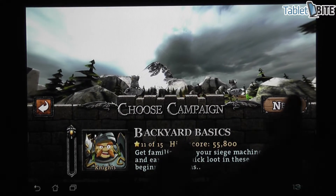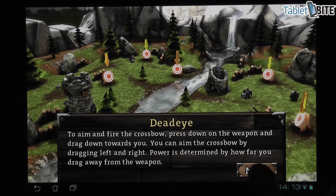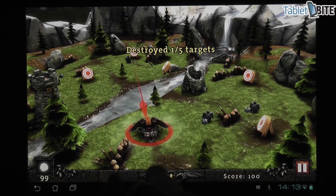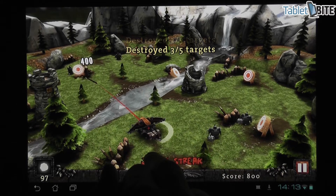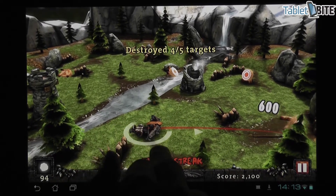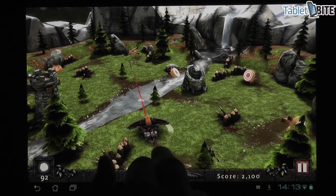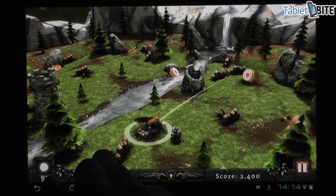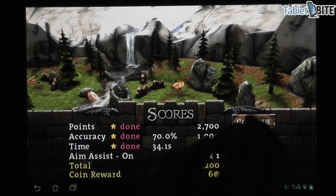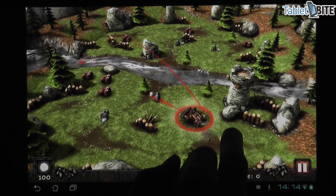Let's go ahead and play. First I'm going to show you the single player — there are a bunch of different missions. I didn't save my progress so this is just the first one. I'm going to have to hit all these targets with my war machine. I hit a couple of soldiers as well and get extra points for them. This first mission teaches me how to use the catapult. The graphics are actually very nice on this one.